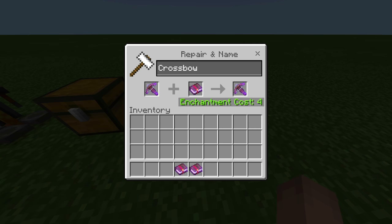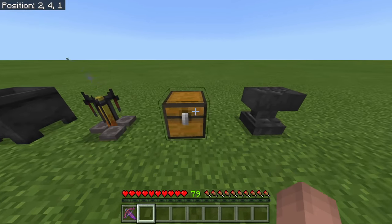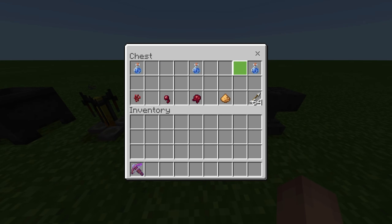Once you have all the enchants, it basically lets you shoot three arrows at once while only using one arrow, and it reloads really fast — extremely fast. Now I'm going to show you exactly how to make Instant Harming II arrows.